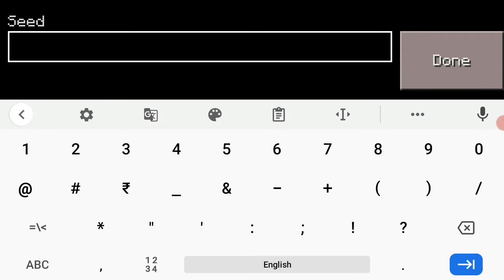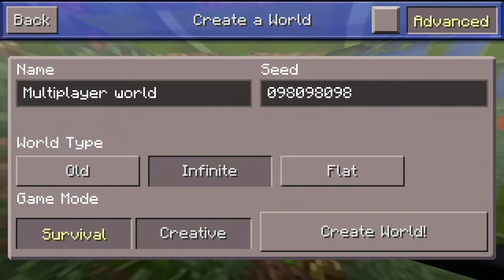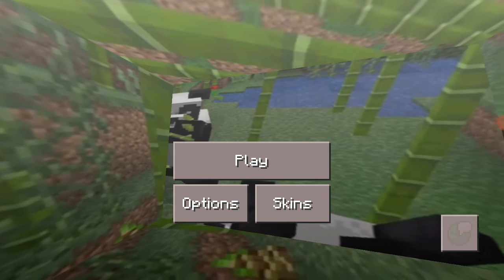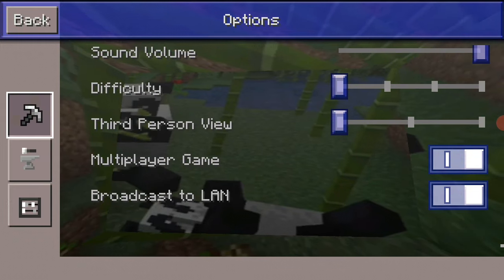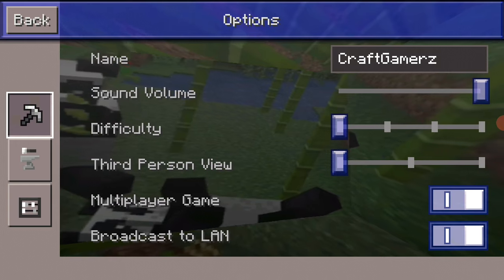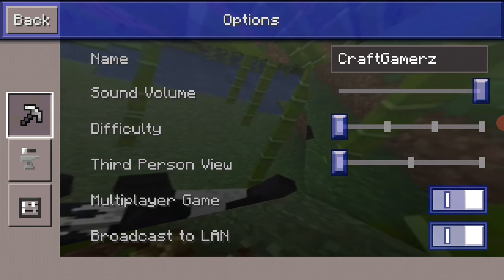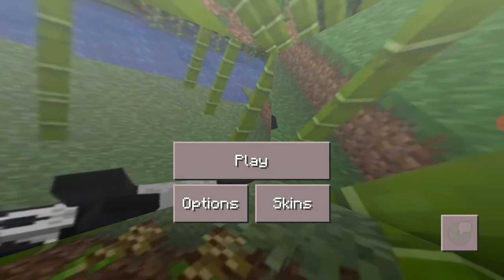I'm going to be choosing the village seed, which is kind of good, and also choosing survival mode. But before creating the world, you need to go to Options and switch two settings on: you need to switch 'Multiplayer Game' and 'Broadcast to LAN' on. If you only have those two enabled, you can play multiplayer.